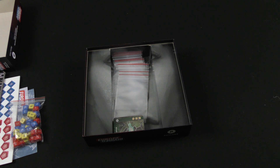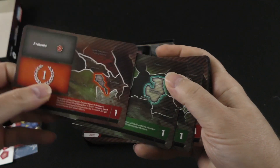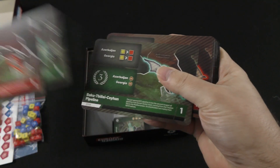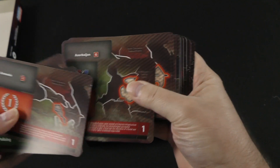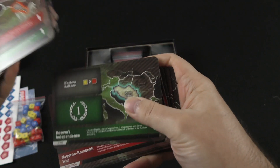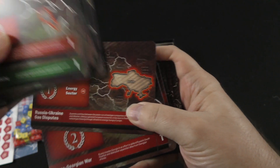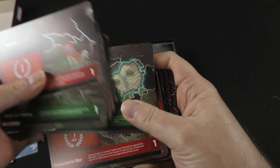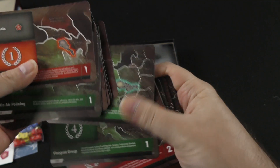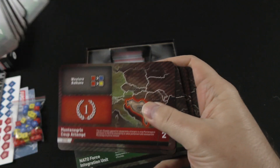Here are some large-sized cards — perhaps tarot-sized, or close to it. They feature different events: the Caspian Agreement, different conflicts, wars, revolutions, independence movements, and the corresponding area in the world where they took place. There's also some iconography that plays into the actions of the game.